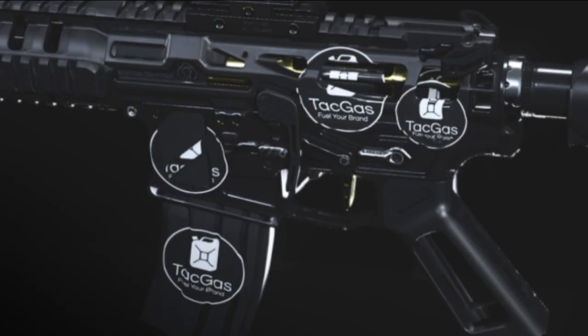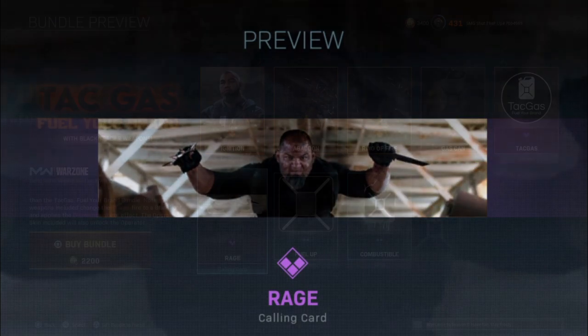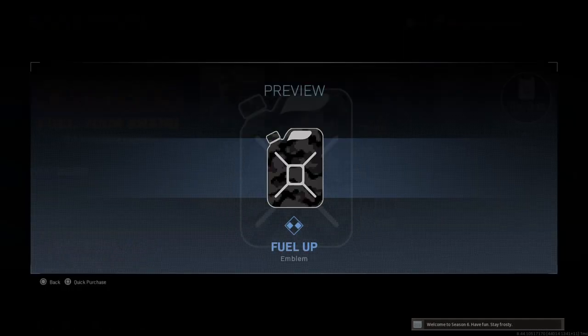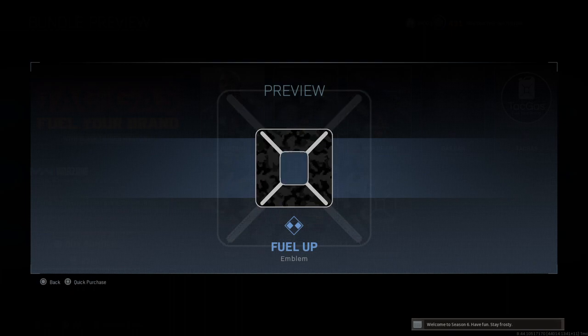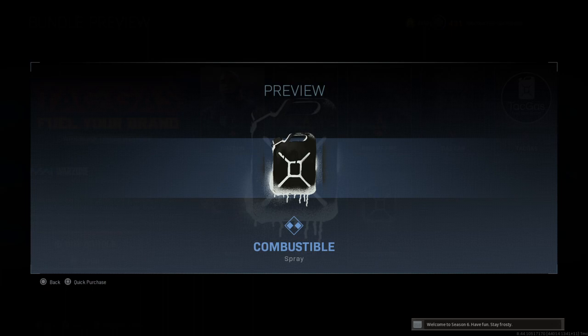The fourth item: a gas can charm — interesting. Fifth item: Tag Gas sticker — suits the bundle. The sixth item: Rage calling card — the best calling card for Lurch fans. The seventh item: Fuel Up emblem — the guy loves gas cans for sure. And the last one: Combustible spray — who uses this stuff anyway.